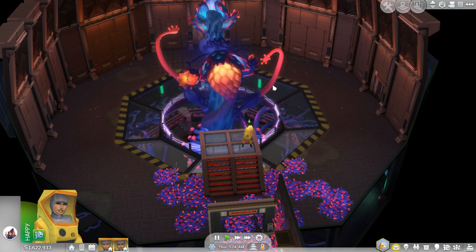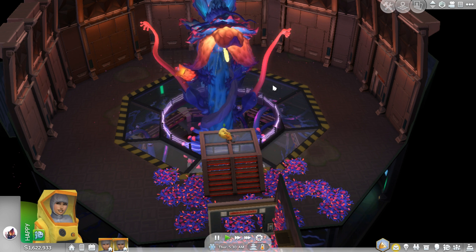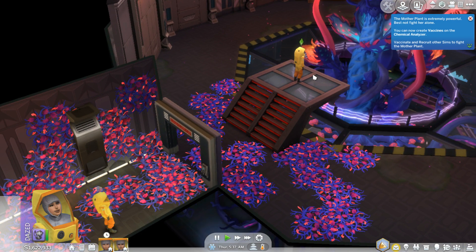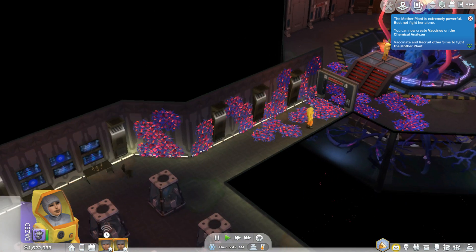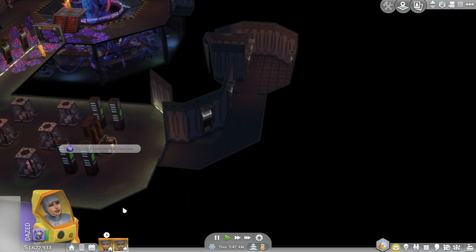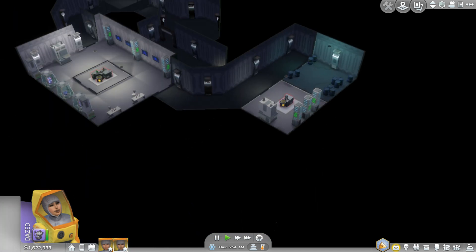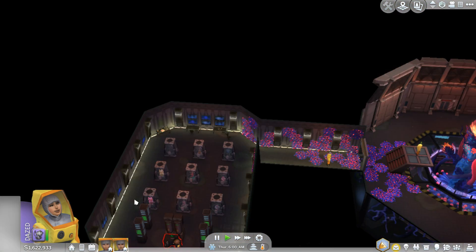Uh-oh! She really angered her now! What a vicious alien! She's very powerful. You can now create vaccines on the chemical analyzer. She's a little bit dazed. We have to get some spore clusters. We're just going to work from home. We'll go up and out.